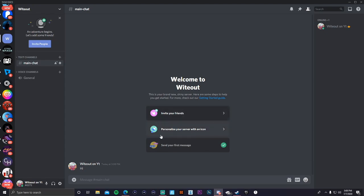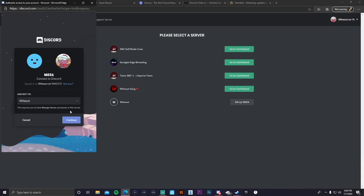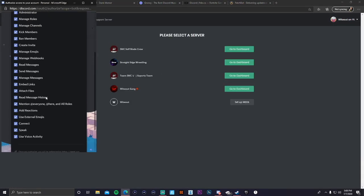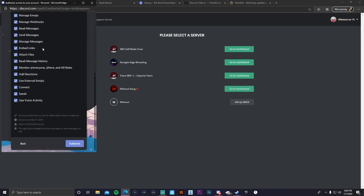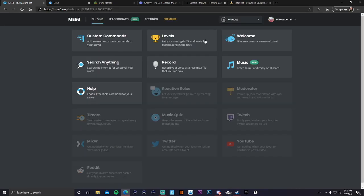Now I'm going to show you guys the bots. The first bot you want to get is MEE6. Just go to the MEE6 website, log into your Discord on your phone or computer, and add it to your server. It will ask you to verify that you're not a robot — don't worry about that. I'll show you guys why this bot is really important for your Discord.